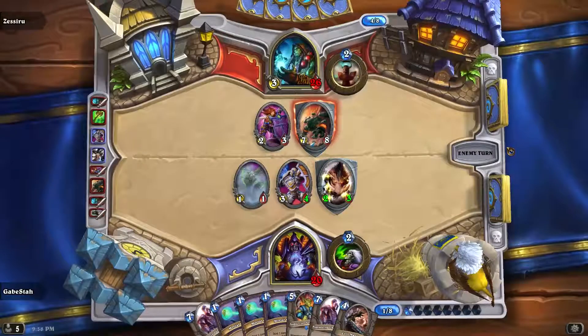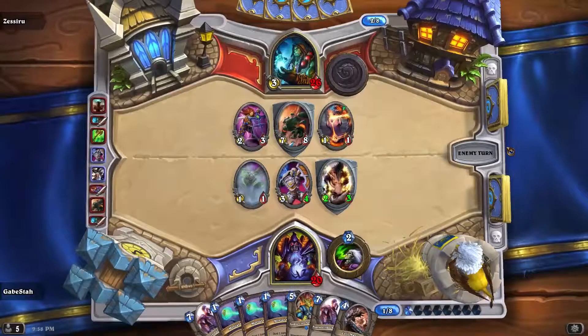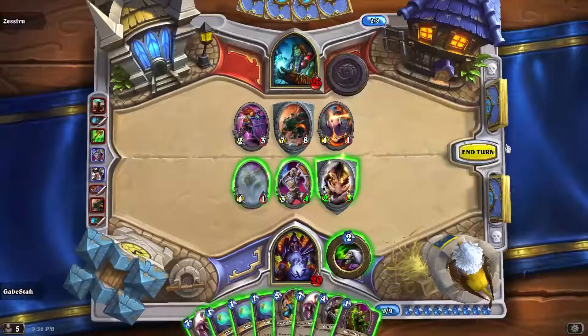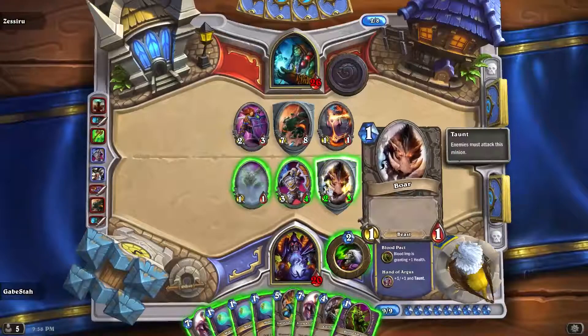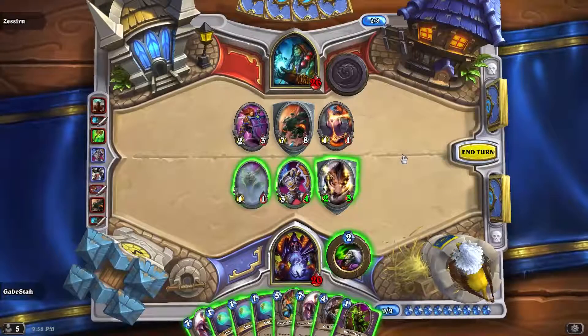I will have a 1-1 and a 3-4 left over it looks like, and his dude has 6. So actually I could Stormwind, and both my guys could then kill his big guy. Oh he didn't — what? Why didn't he attack into this? I don't understand. I just... seriously, what?